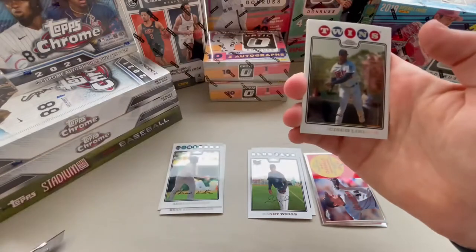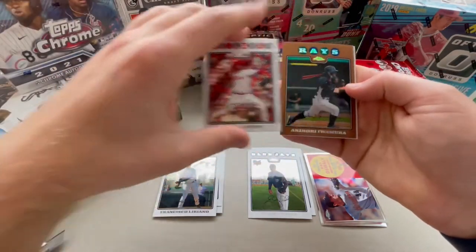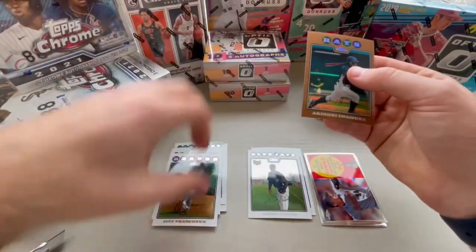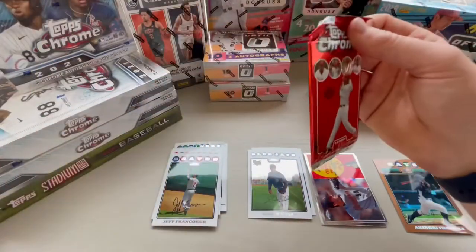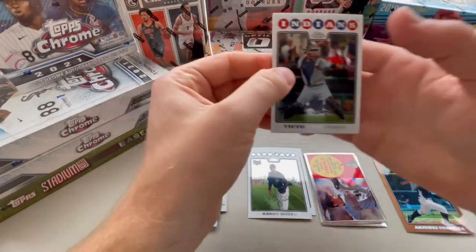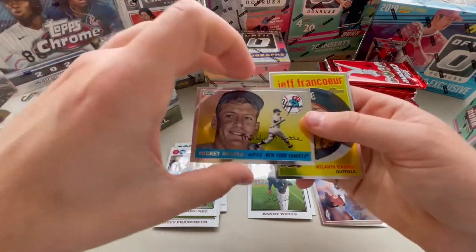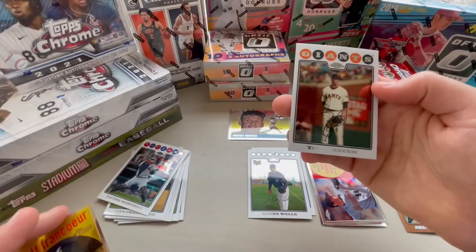These cards are nice. Francisco Liriano. Brett Myers. Akinori Iwamura - looks like that's numbered to $5.99. That's nice. And then Jeff Francis. Victor Martinez. And there's our first Mickey Mantle - nicely centered. These are very sharp-looking cards. Jeff Francis. And an old Timmy Lincecum.